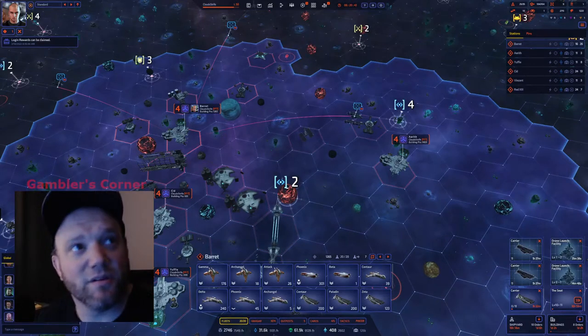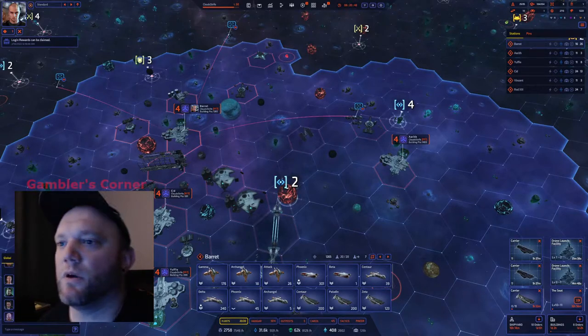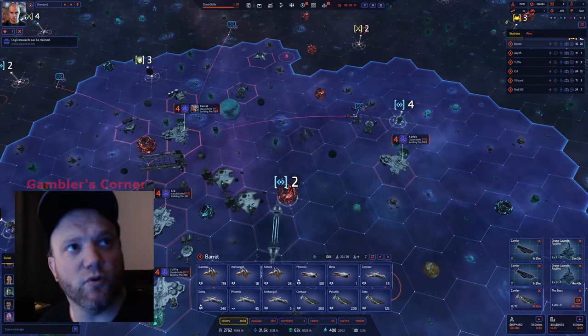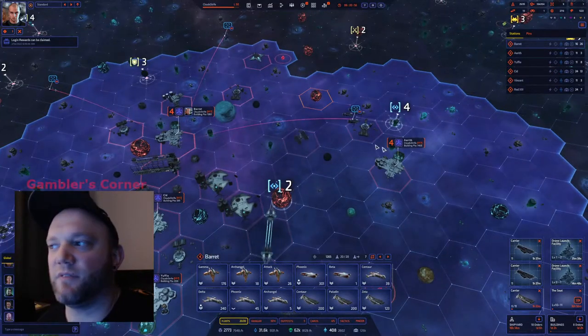Guys, welcome back. This is Gambler — it's going to be a quick one. So if you're brand new to the game, you've just started playing it and you want to start understanding what some of these outposts do, the first outpost that you are going to be making is the mining facilities.